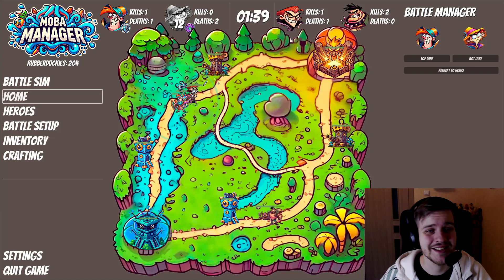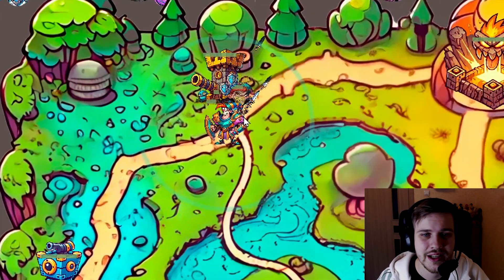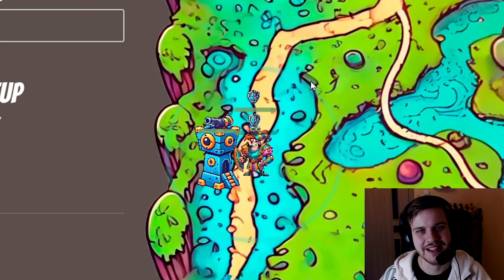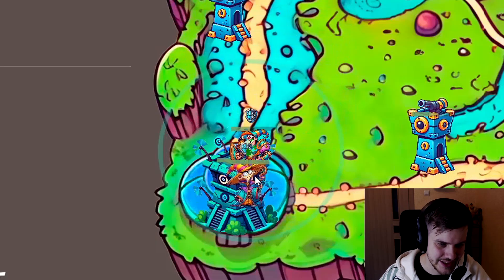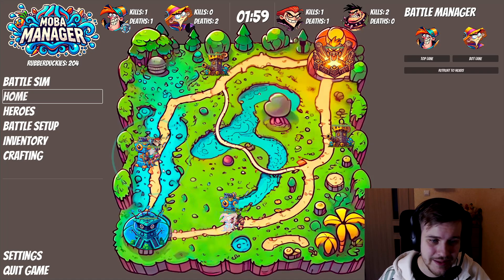I also added some visuals to the abilities. For Fred, he has an aura and you can see all of his allies within that aura get this little shield, which is basically a damage reduction. I think that works really well. And as you can see, he's now healing and he gets small healing particles.